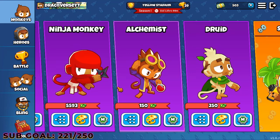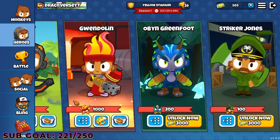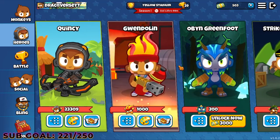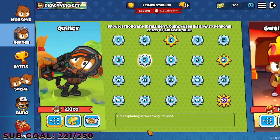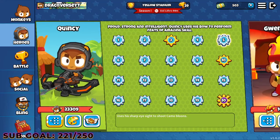Now let's talk about heroes. We have four heroes right now. Since this is version one, I think they will implement the other heroes from BTD6. My favorite is actually Quincy. Quincy is good — he can deal with camos and leads because of his ability that fires an explosive arrow every third shot. And at level five, he can deal with camos.